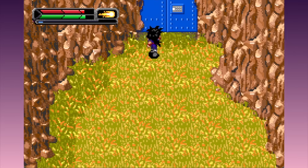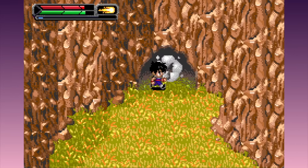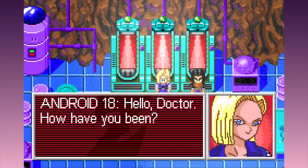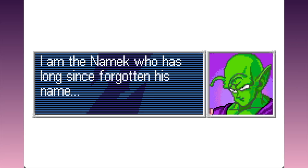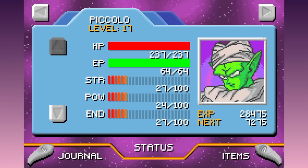Finally, Dr. Gero's lab. More story stuff happens - the three androids are activated, they beat everyone up and Piccolo fuses with Kami. I'm the Namekian who has long since forgotten his name. Eh, still says Piccolo.